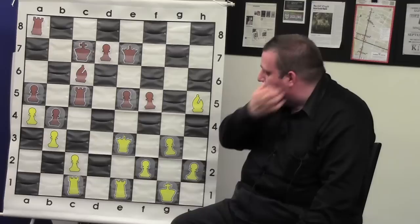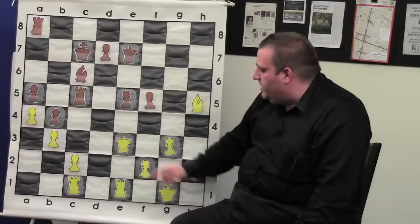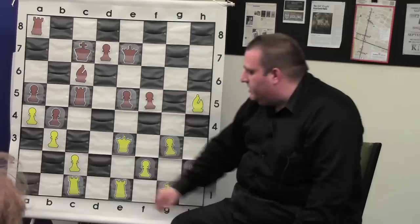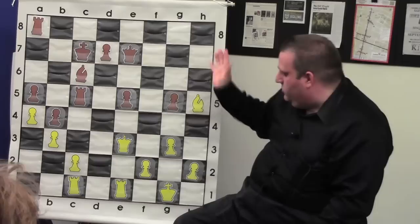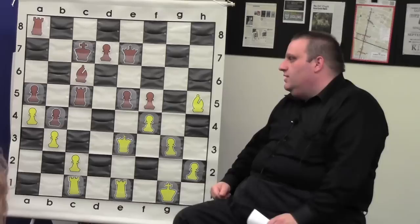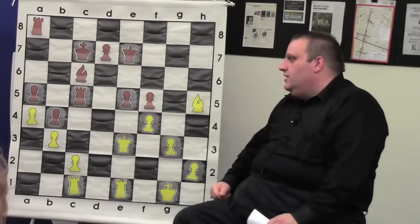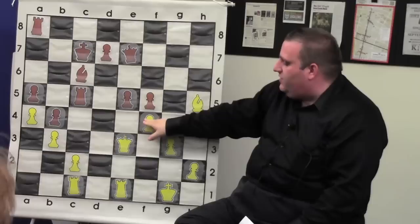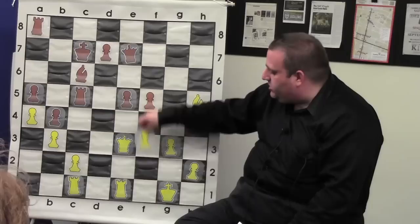Hikaru doesn't have to play f4 but he slightly miscalculated — he could play c3 and if f4 he can take, but he was very worried about doing this. Computer says it's okay but humans don't like it. So he played f4, and this is actually quite funny because Kamsky instantly moved and Hikaru said he didn't look at the move at all. Kamsky's move is the computer-recommended move: queen d6. Because when the pawn is on f4 it's not on f2 — so you can't play f3. Kamsky really wanted to play queen d5.